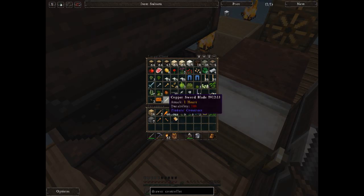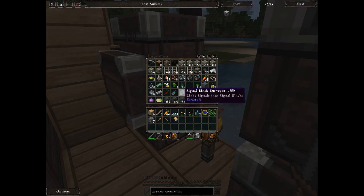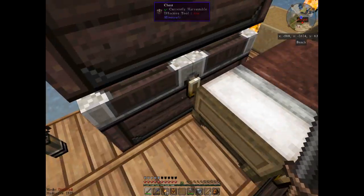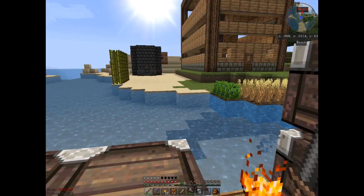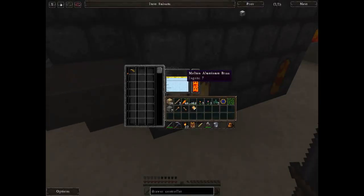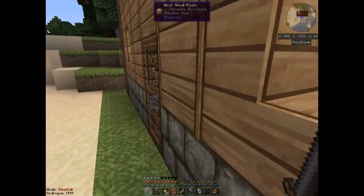I'm sitting in crossbar — not a copper sword blade. I picked up some of this stuff from the Tinkers' houses, because the chests and workshop tables typically have Tinkers' tool parts in them. I am brilliant.